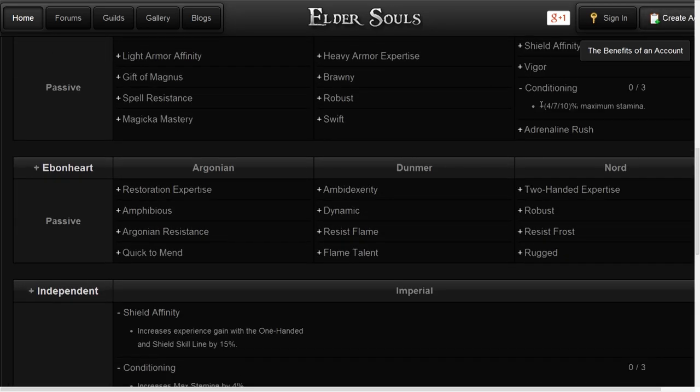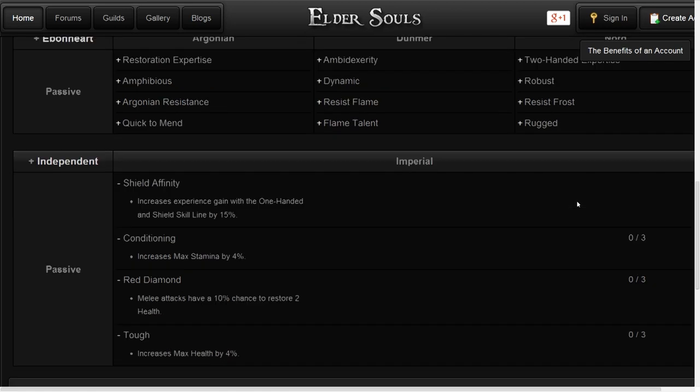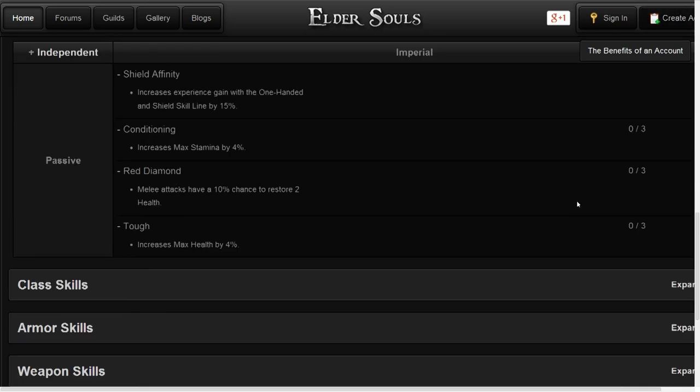Conditioning and Tough are both expected to increase to 7 and then 10% at their maximum of 3 ranks, which means that many players have suggested that Imperials could be the best tanking race in the game. Orcs are very close to Imperials in this regard, with a bonus 6% health compared to the Imperials' 10%, and with Orcs regenerating 15% of their health in combat against the Imperials' similar Red Diamond ability.